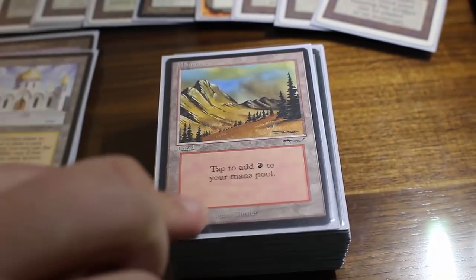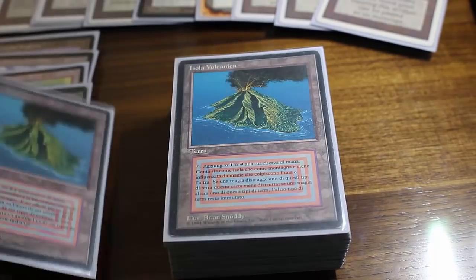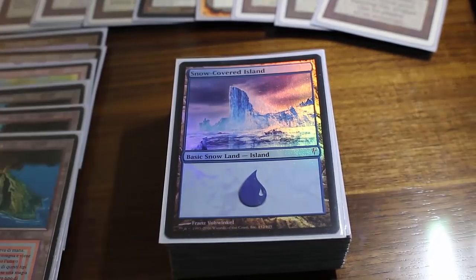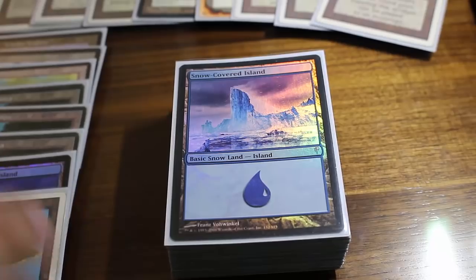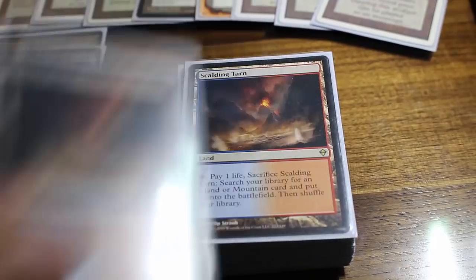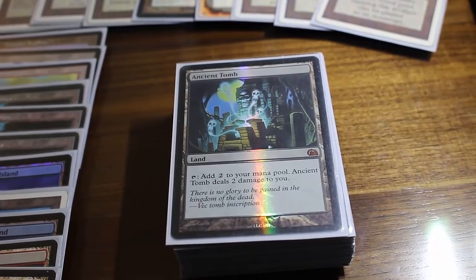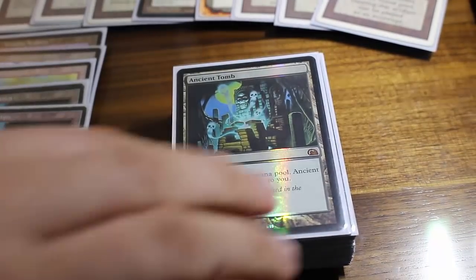We've got one basic Mountain, and then Volcanic Islands. An earlier version was playing four of these, but I'm down to three in this particular version because I'm going a little bit higher on the basic lands — playing a snow-covered island or two and a regular island. We've got Scalding Tarns in here specifically to fetch either blue or red. We've got 15 lands total. Ancient Tomb as a two-of can just ramp you so quickly it is worth having, though you take a lot of damage against aggro decks.